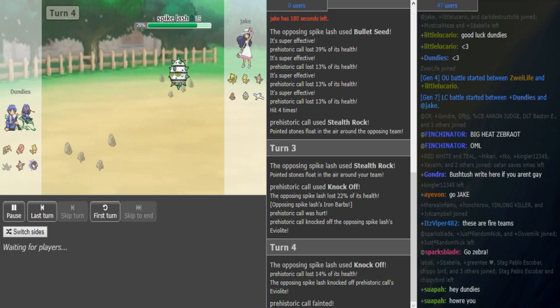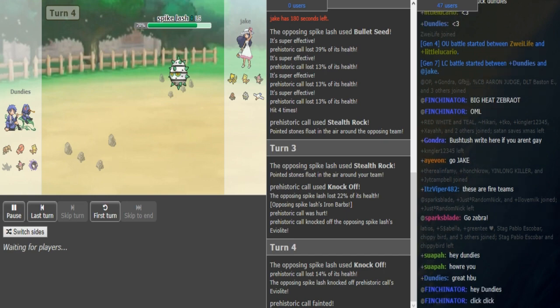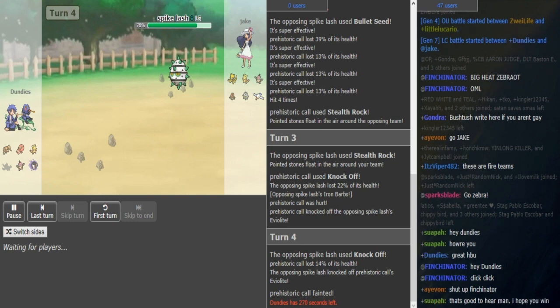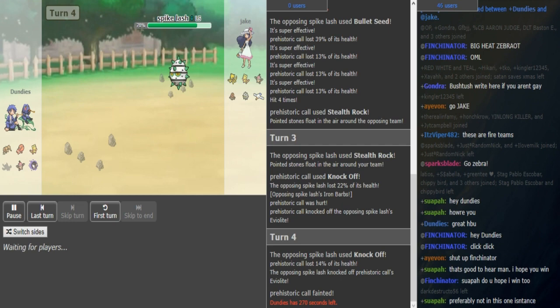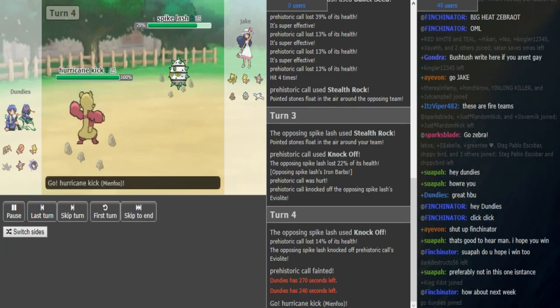Wingull is looking like a huge threat. If it's FlyZ, it can just grab a kill every time it uses it — which is obviously only once, but it claims that kill for free. Dundee's switches into Mianfu, which can toss out a High Jump Kick. He doesn't really want to go into Doduo because you don't want to take rocks plus Iron Barbs damage plus a potential chance to miss. I think Mianfu is just the best play here.